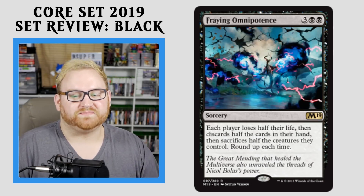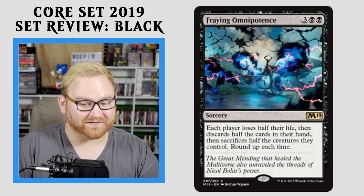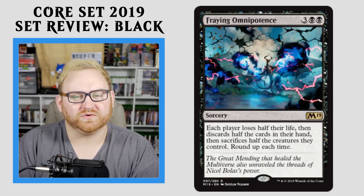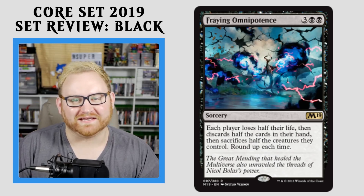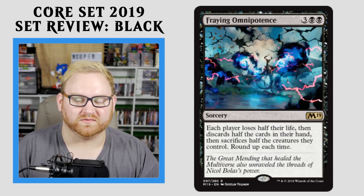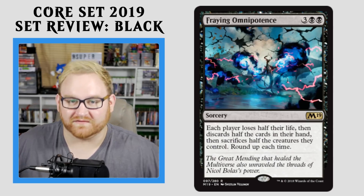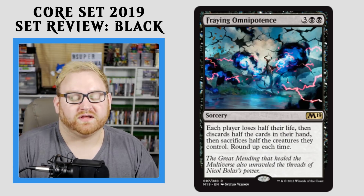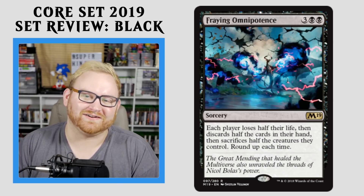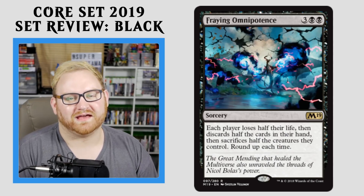Moving on here, we have Fraying Omnipotence — a 5-mana Sorcery rare. Each player loses half their life, then discards half the cards in their hand, then sacrifices half the creatures they control — rounded up each time. This card is stupid — such a weird Pox card. I'm not really sure if this will see any kind of play whatsoever; it's definitely a kitchen table flavor win card for Standard if you want to build around it. I feel like this card's going to see a lot of play in Commander and Brawl. As a rare in Draft and Sealed, I would feel real bad for you — it's a card you really don't want to use there.